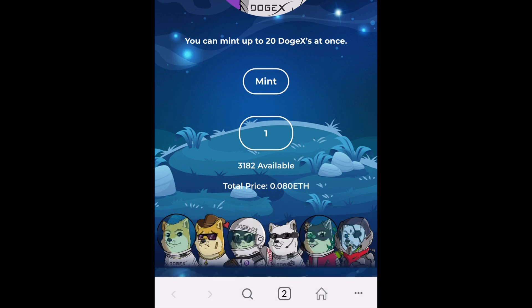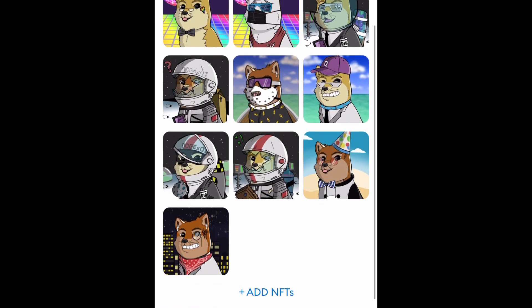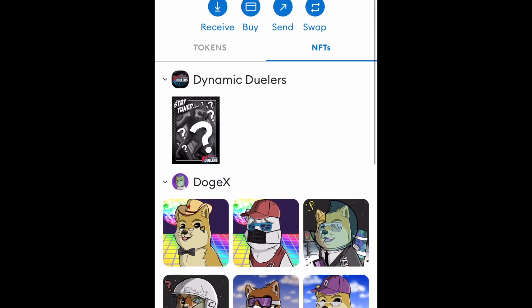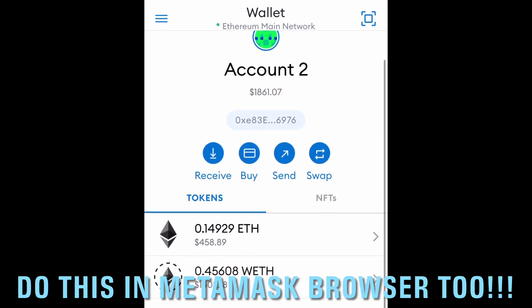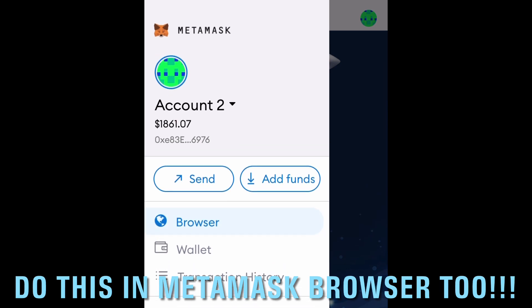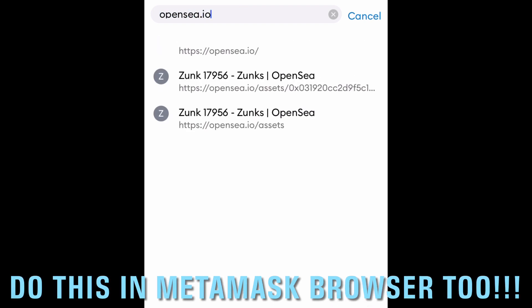That's just the way Ethereum works — it's part of the process. But it's worth it considering all the benefits coming with DogeX and what this brings to the community. Now that you've officially minted your DogeX NFT, you are part of the community. You'll need to wait a little bit before it shows up in your NFT wallet on MetaMask. You can also go directly to OpenSea and keep clicking the refresh button to make sure it appears as expected. If you have a problem, reach out to the DogeX team on Twitter at DogeX2021 — everyone there is very supportive.